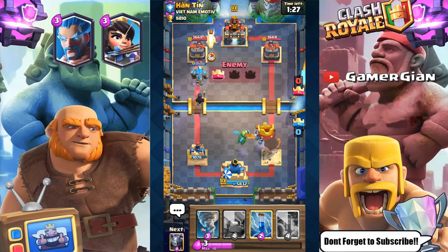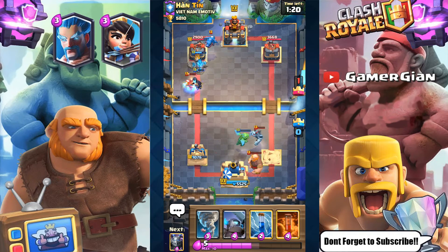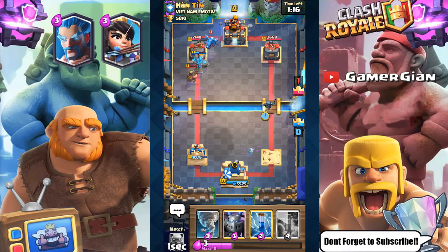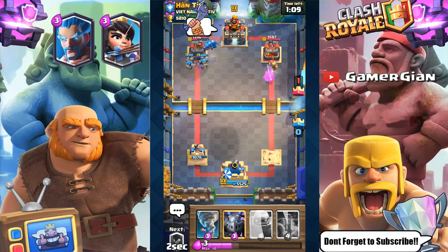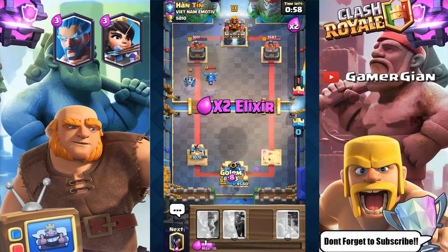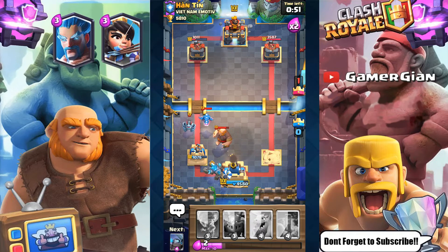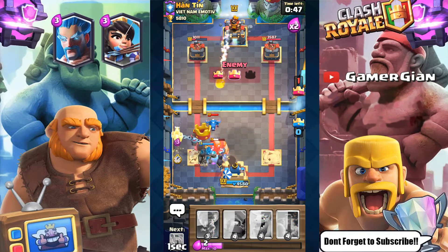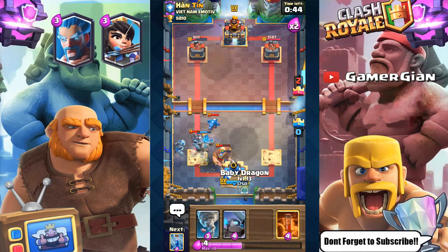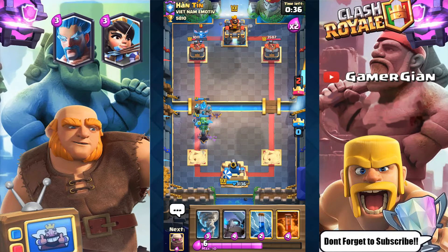I'm not too worried though my tower is going to go down. I'm going to go Mega Minion and rush. Let's rush Mini P.E.K.K.A., see if we can get anything. Going to Zap. The Prince is going to get the charge off — I have to let it. I need Elixir, I can't afford to drop anything right now. They're going to take my tower and that's going to be GG. I can't believe that Mega Minion was not targeted — I just don't understand the game sometimes.